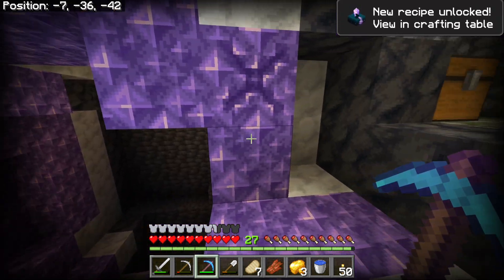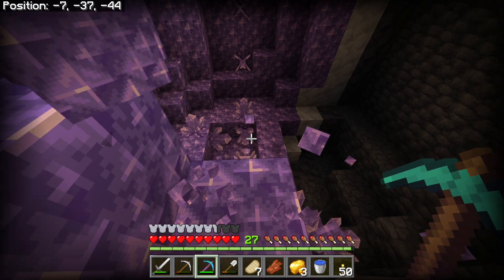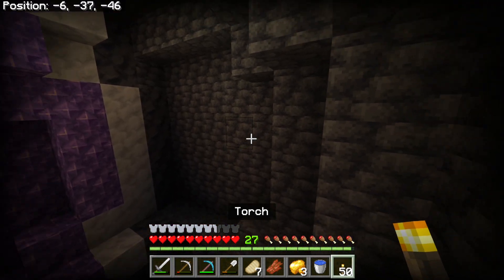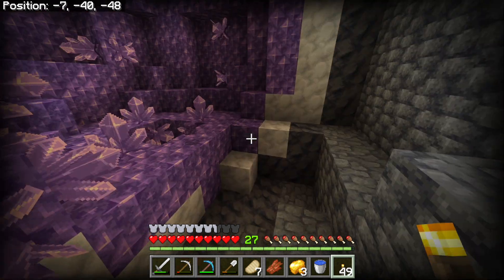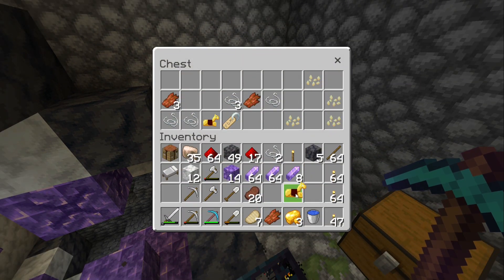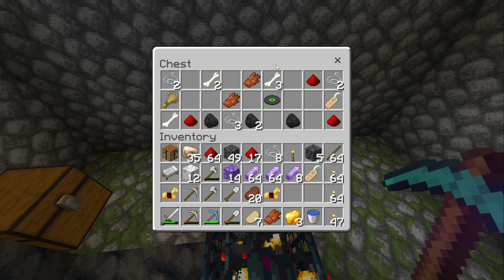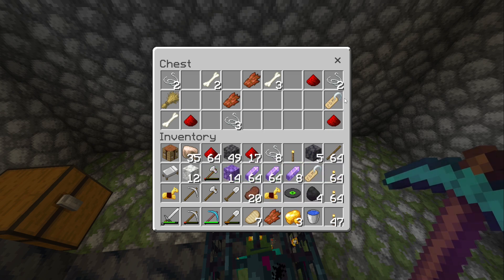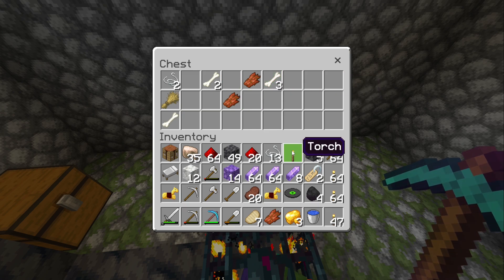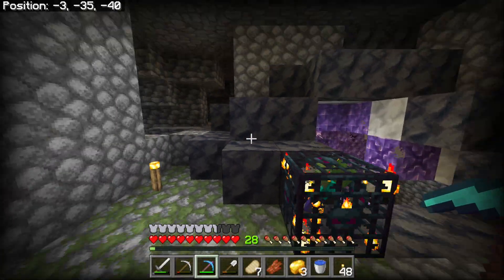We got some of those. Let's go down here. I thought it was all a big cave down here, but it's actually pretty contained. More horse armor, the string, a name tag, yes! Music disc — cool. Precious coal. Another name tag, nice. The bones we should take. We already have everything full — like how do we manage that?